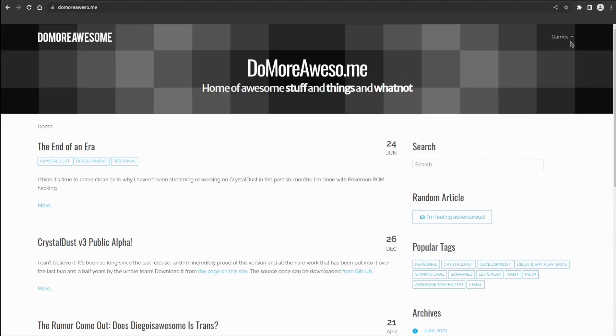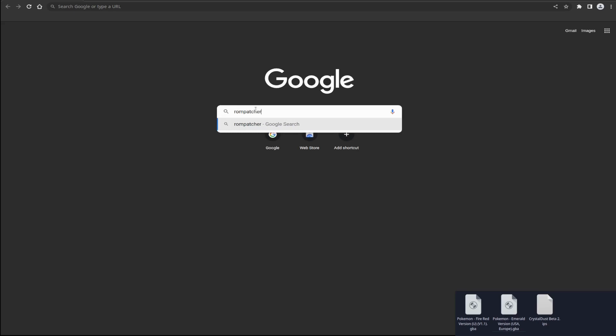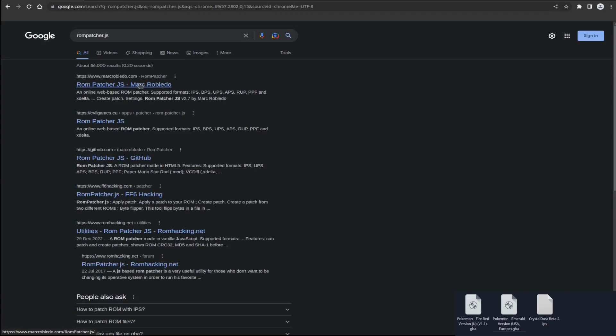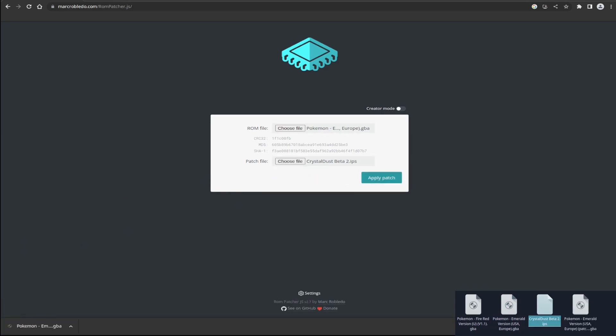select Games > CrystalDust in the top right and download the version 2 patch. Once it's downloaded, copy it into the same folder as your ROMs. Back in the browser, search rompatch.js and click on the link. Use Emerald as the ROM file and the file you just downloaded as the patch file. After selecting Apply Patch, copy the new ROM to your ROMs folder and rename it CrystalDust V2.